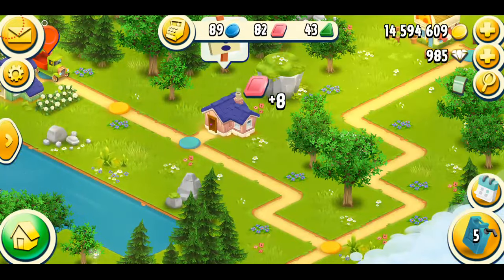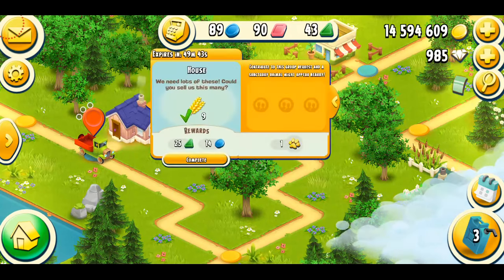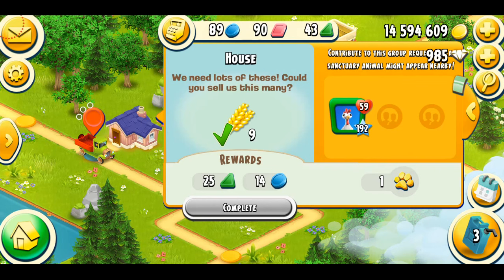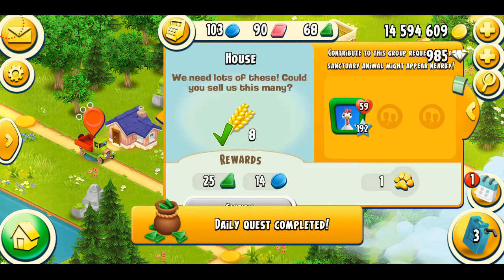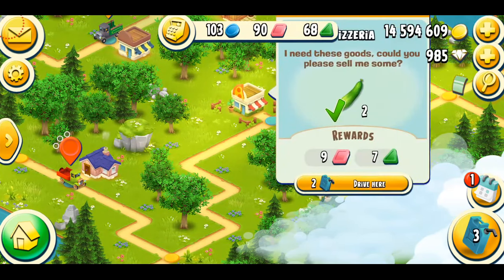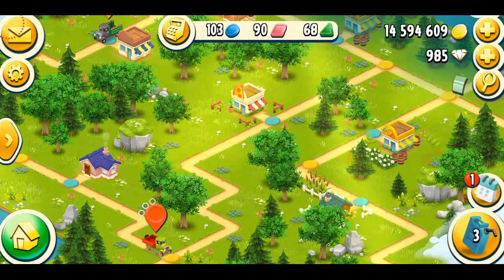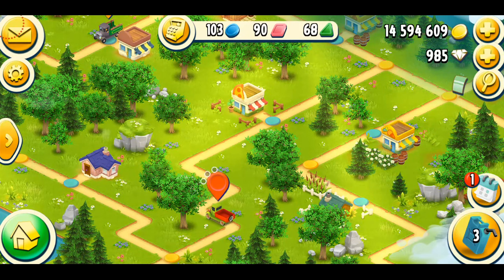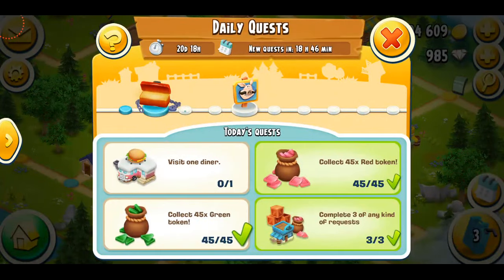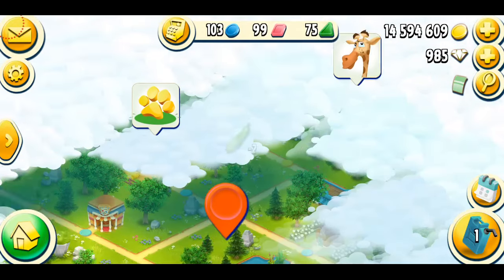I try to do the orders that just ask for two fuels because I don't want to miss any buildings when I don't have a lot of fuel. Two more people are going to complete this, and there will be an animal to collect. My journey ends here — I'm out of fuel and I'm definitely not spending five diamonds to get more, so we're going to stop here.